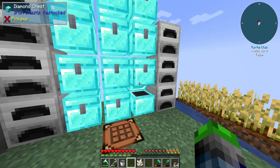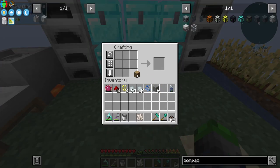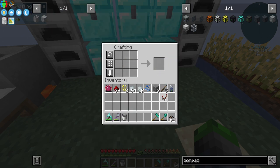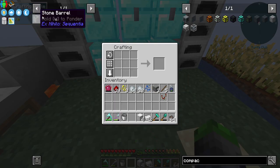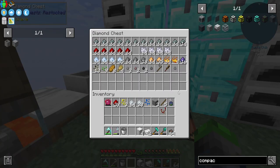I went ahead and smelted up some smooth stone so we don't have to worry about that. Let's go ahead and craft this up — I believe that's everything we need, one two three, and we should be able to go like this. Yes, there we go, perfect. Let's take a little bit of iron, and we just need the hopper and the piston.